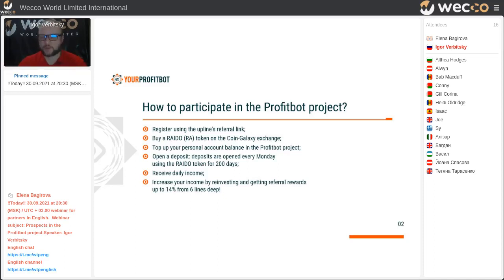When you try to install a deposit in the project, the system will check the possibility of emission. For example, if you register now and try to install a deposit in ProfitBot with Vepcoins, it will be impossible — the blockchain will tell you there is no way, and to use Raydo instead. You can still buy Vepcoins, but they are not accepted in ProfitBot.